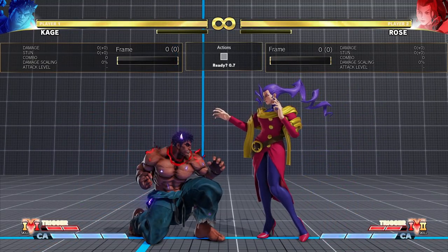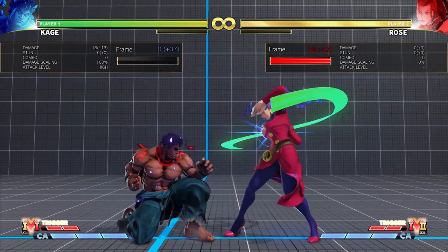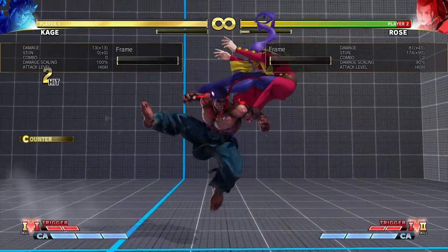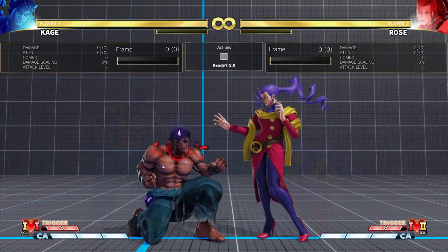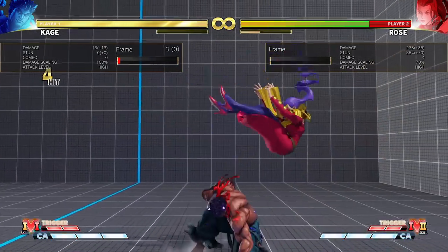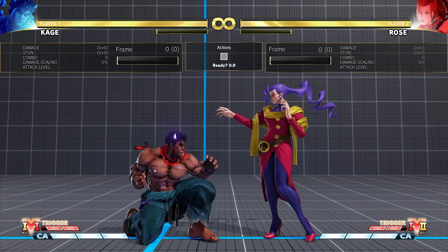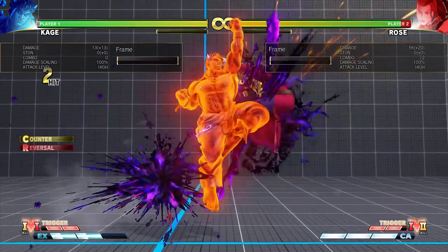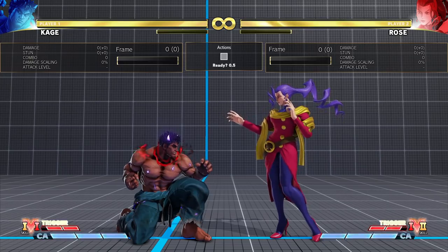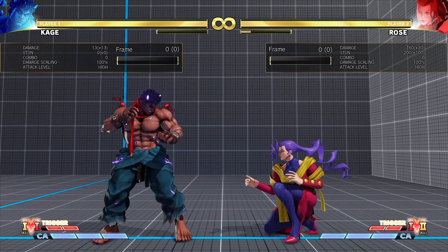Cancelling into the Medium or Heavy Fireball is much safer, leaving Rose at minus 4 and minus 2 on block respectively, but creates a gap that can be exploited. In the case of the Medium Fireball, the gap is big enough that a 3-frame attack will interrupt Rose while a 4-frame will trade. The Heavy Fireball has such a big gap that almost anything will interrupt her, possibly giving you a big punish. If you have a projectile-invulnerable move, you can use it to go through the fireball and hit Rose during her recovery — especially convenient if it's also fast with decent horizontal reach, like certain EX DPs such as Kage's or Ken's, which can punish Standing Heavy Punch regardless of whether it was cancelled or not.